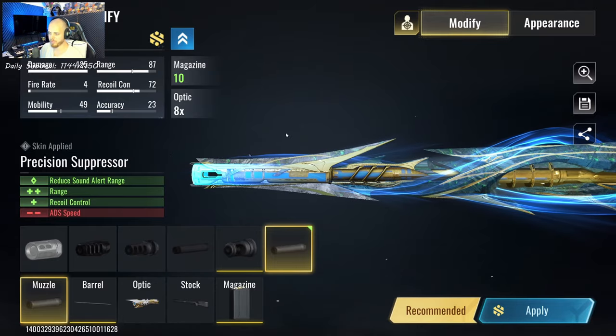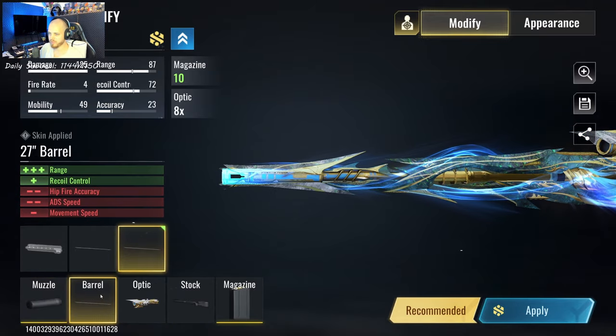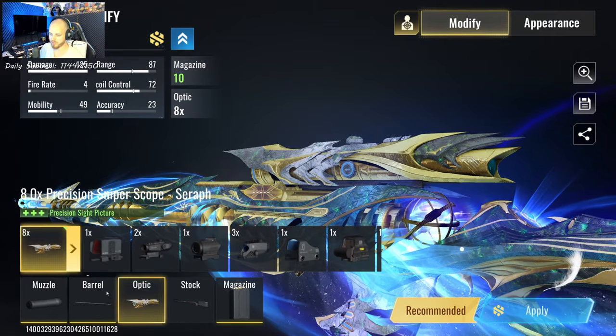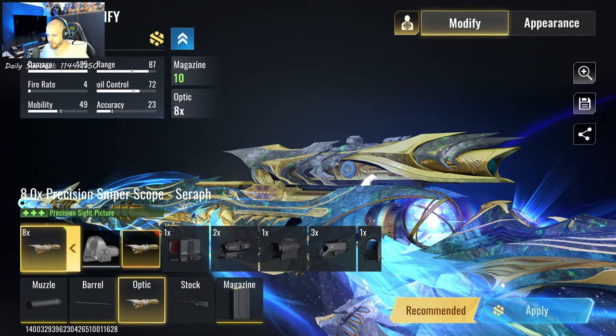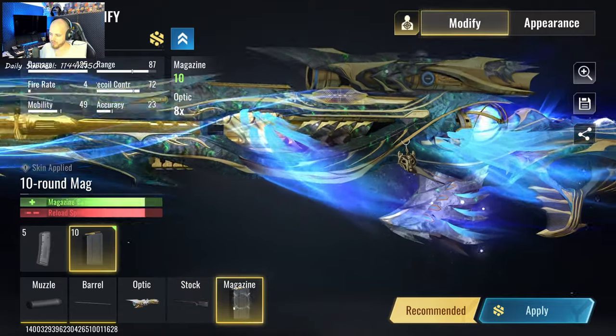For the muzzle we use the Precision Suppressor, for the barrel we use the 27 inch barrel. For the optic I use the 8x customized with my skin, but it's basically the iron sight so to speak. For the stock I use the Classic Wooden Stock for the extra ADS speed.